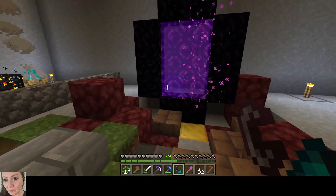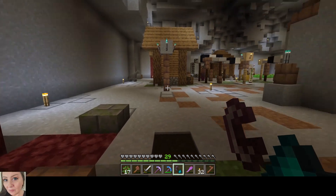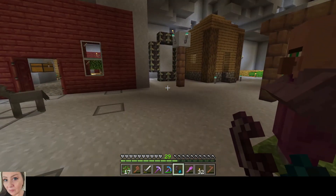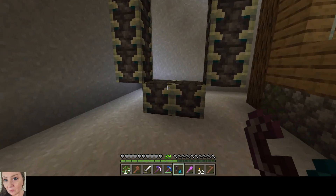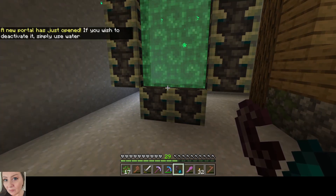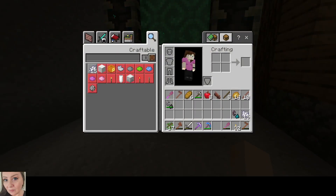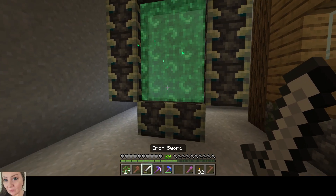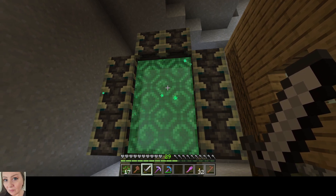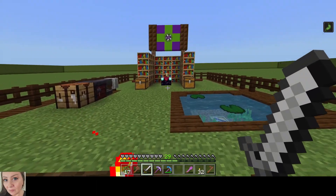What I'm interested in doing today is checking out this other portal. I'm hoping that it's built much like this nether portal because that's how I've built it, so we're going to go see if we can light it and go through. Hopefully it's nothing horrible because I have no equipment. If I wish to deactivate it, simply use water — okay, that's good to know. But what exactly is in this portal? It sounds a little scary, but we're going in!